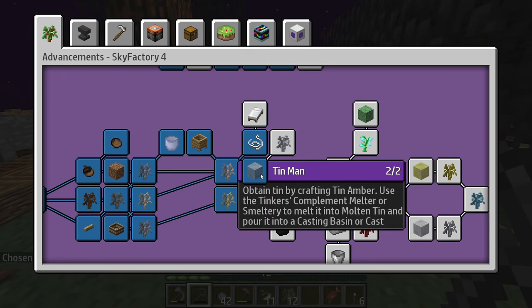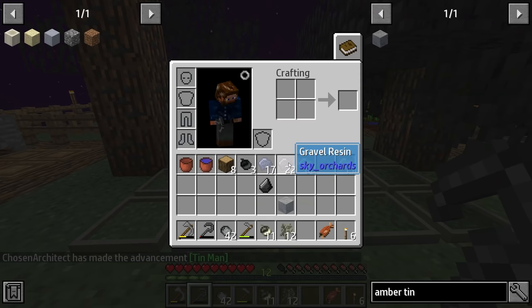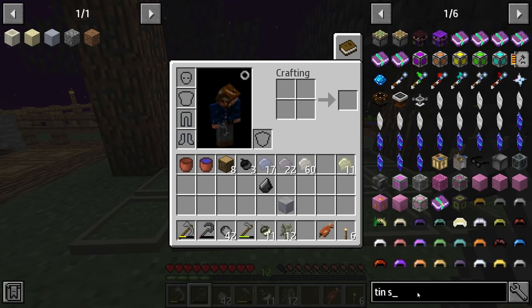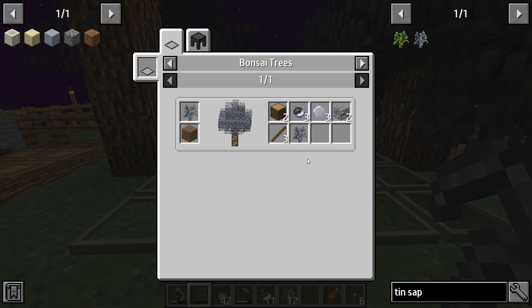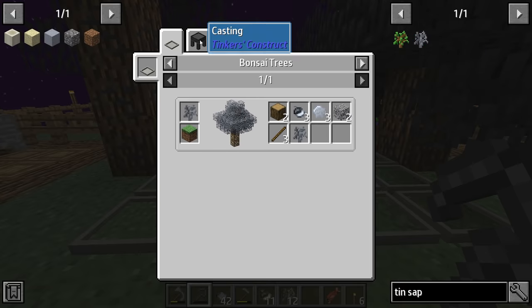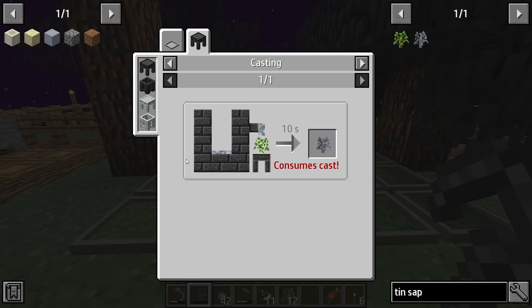That helps you understand how you make these ambers in order to upgrade and get yourself into making this. Now things are about to change — we need to melt this amber down because we need a tin sapling. This is the episode you've probably been waiting for, because I've gotten a lot of questions during the live stream. By the way, we just hit partner last live stream — it was phenomenal. We got raided by Twitch staff! But back to this — I've gotten a lot of questions about how this step works in making this with the casting, because you don't have access to a Tinker's Construct smeltery, but you do have access to Tinker's Compliment.